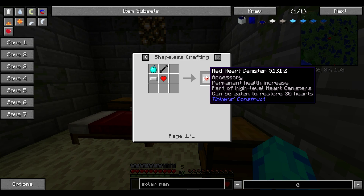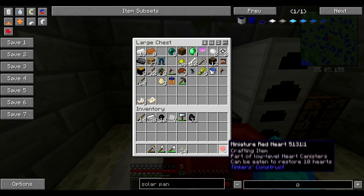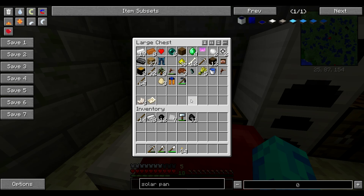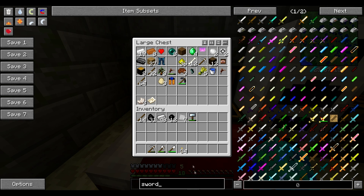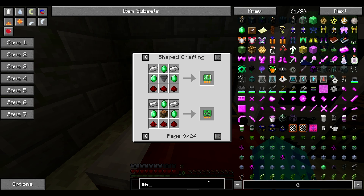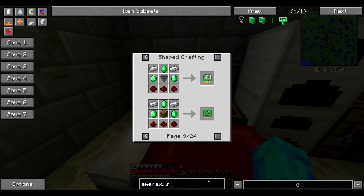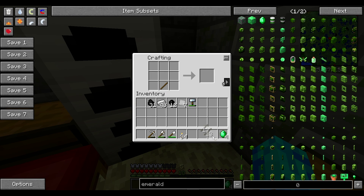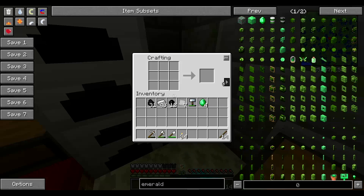Permanent health increase — I feel happy to have another heart. I think it's because of my other worlds that I'm using, I used to play it. Can I make a sword out of it? I wonder what kind of swords I can make. I doubt it. No, we can't — shame. I have to make an iron one.